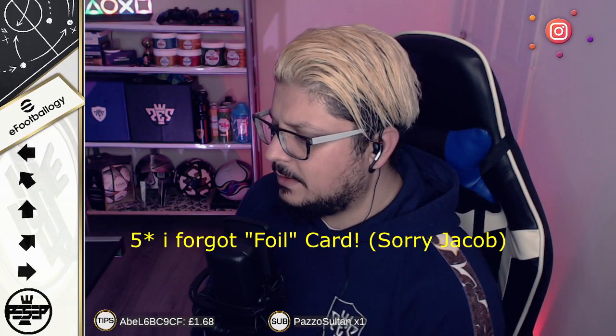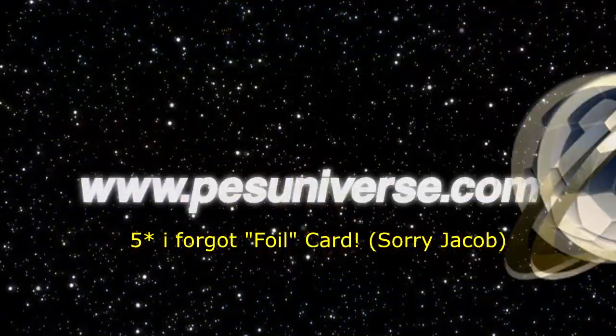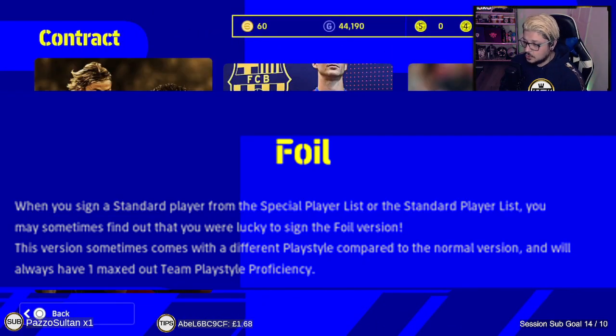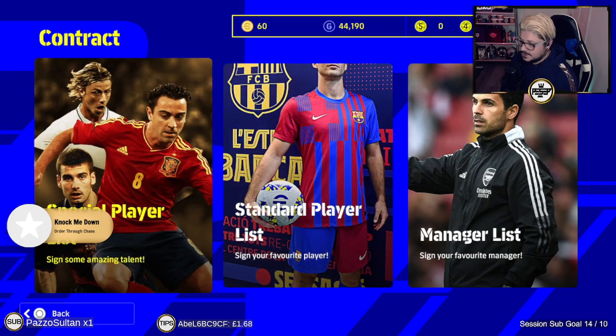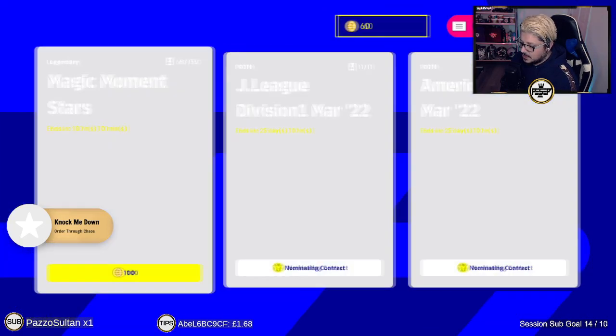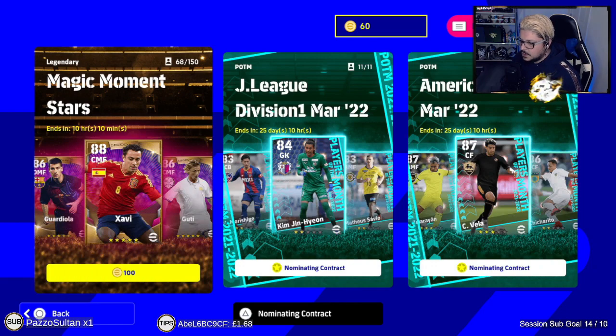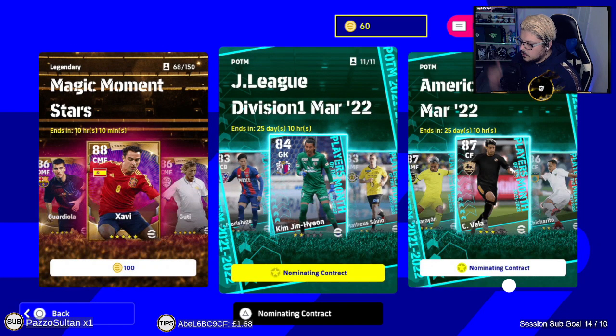There are four types of player cards in the game: standard, legendary, featured, and nominating contract — with a special one being player of the week, which are trending players you can buy with GP or coins.